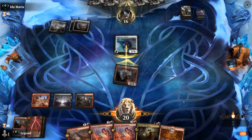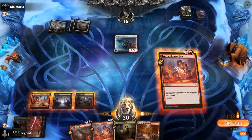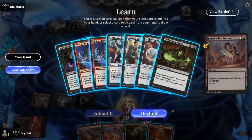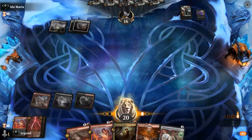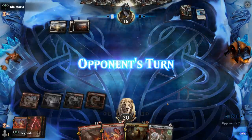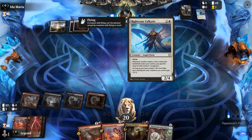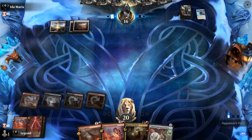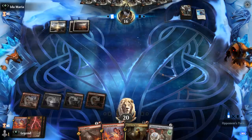They block. To be mana efficient, I'll play Inspiration and learn for Sciences first — the next Inspiration can get something else. Not a pretty 2-for-1 but we can't have Valkyrie stick around. This opponent may be on a Black-White Angel deck or a life gain deck of some sort — it's going to be a tough matchup for a burn deck.